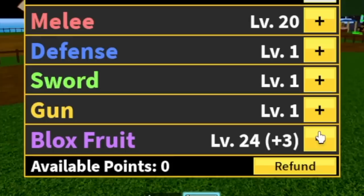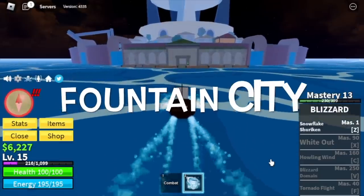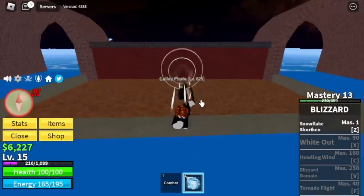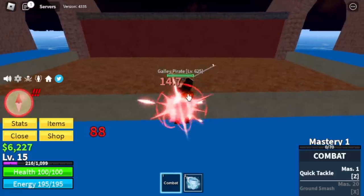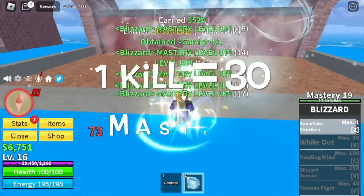For the stats: 20 melee, Bloxfruits 24. Why melee? Because in the Fountain City, we will be needing this stat for the Fountain Strategy. You need to lure a Gally Pirate and use combat to damage the enemy, so more melee stat equals higher damage. But don't forget to last hit the Gally Pirate with your Blizzard.